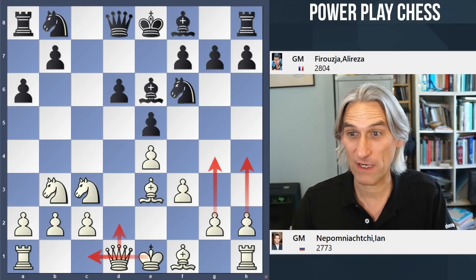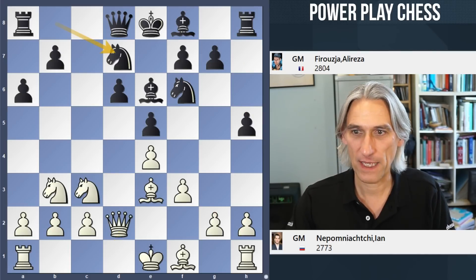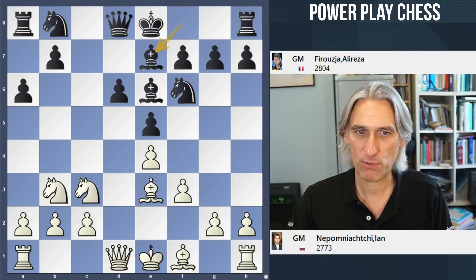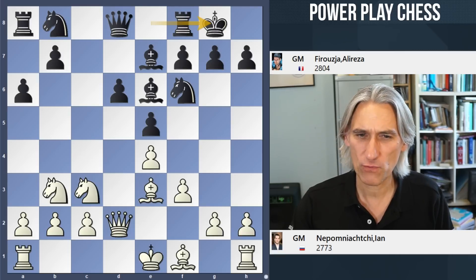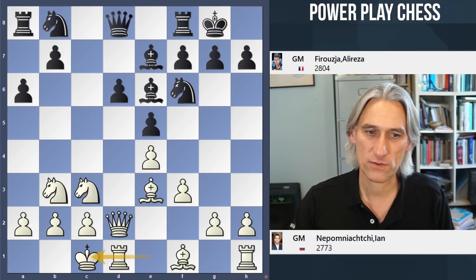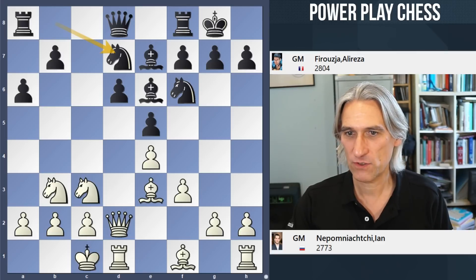We saw in the previous round Caruana against Duda — Duda playing h5, which is a very practical move to stop g4, and then black continues with queenside play with b5. But Firouzja plays Bishop e7, which is one of the main lines. White has to castle here — if you play g4 too early, black is able to break with d5, and that's strong. That's why white has to play castles queenside first. My favourite move with black is pawn to a5 to generate some play quickly, but Firouzja goes for the main line with Knight d7.